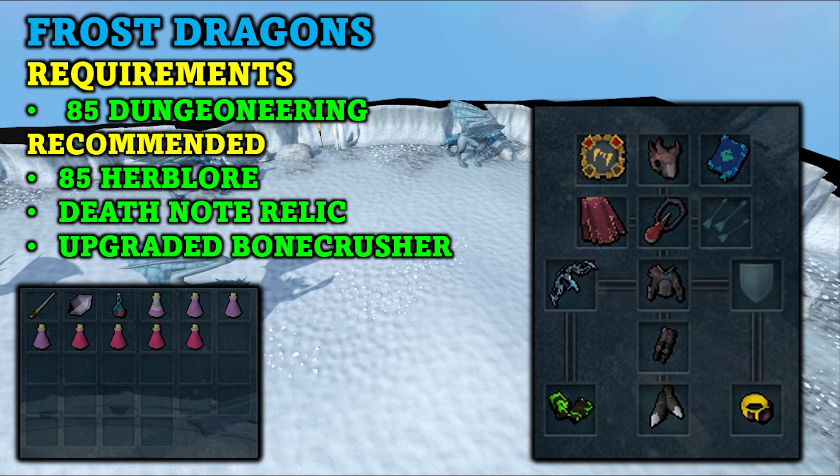Highly recommended is the upgraded Bone Crusher, which takes two steps to obtain. First you purchase the Bone Crusher for 34,000 Dungeoneering tokens, then you upgrade it for 25,000 chimes and 25 of the currency Teci. This makes the Bone Crusher automatically pick up bones for you, which will basically double the amount of bones you can collect per hour. Also recommended is the Death Note Relic, obtainable with 108 Archaeology, which allows you to note all bones that are dropped. Using these two together you will automatically collect noted Frost Dragon bones after each kill.